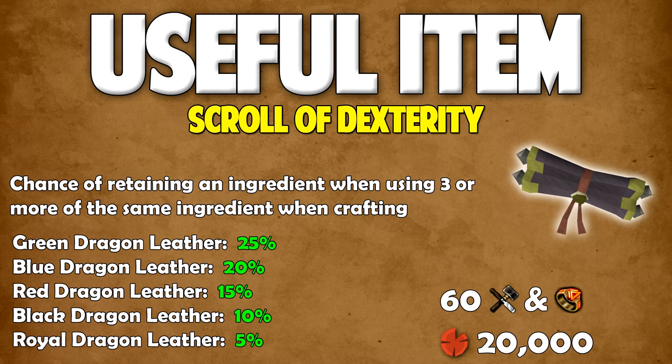The last useful item is the Scroll of Dexterity. What this does is give you a chance of retaining an ingredient when using 3 or more of the same ingredient when crafting. That chance changes for each leather: green dragon leather is 25%, blue is 20%, red is 15%, black is 10%, and royal is 5%. You need 60 crafting and 60 dungeoneering to use this, and you can buy it for 20,000 dungeoneering tokens. In my opinion, this is really worth it if you're going for 99 crafting, as it will save you a lot of money — especially if you're using dragon leathers.